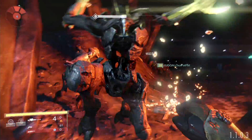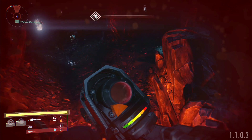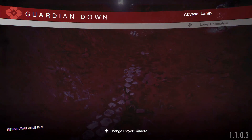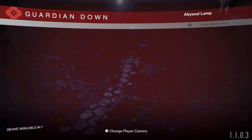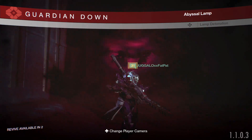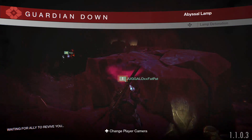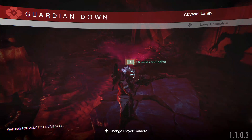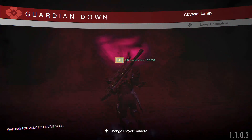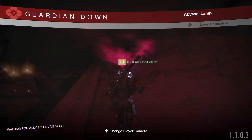Basically I'll show you and tell you how to do it — it's pretty simple. After you get done with the first lamp, go to the second lamp, and as you can see you can actually go around the second rock once you have no weight of darkness. Make sure you have no weight of darkness and have all your agility all the way up — any character you have.